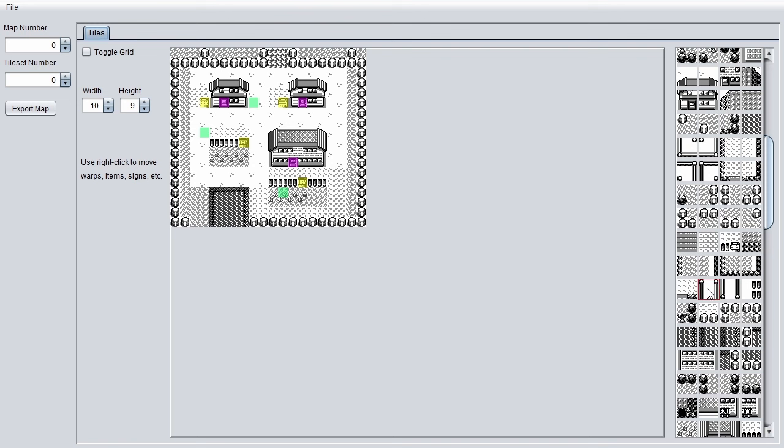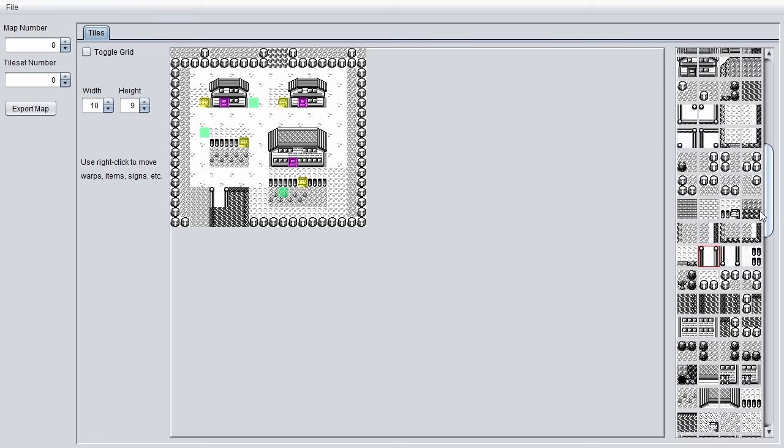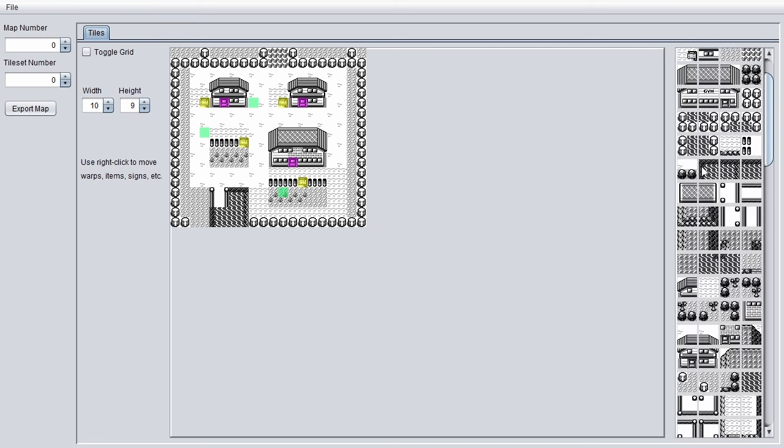Welcome back to another episode of Porygondolier. In today's episode we're going to make a bridge to Cinnabar for no other reason than to satisfy my curiosity. I'm really just messing around so this is going to be a much less polished video than usual.